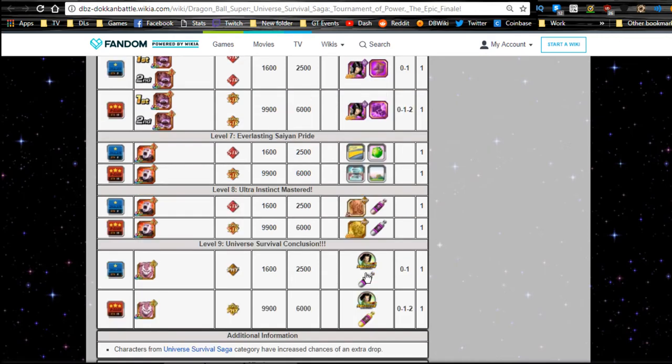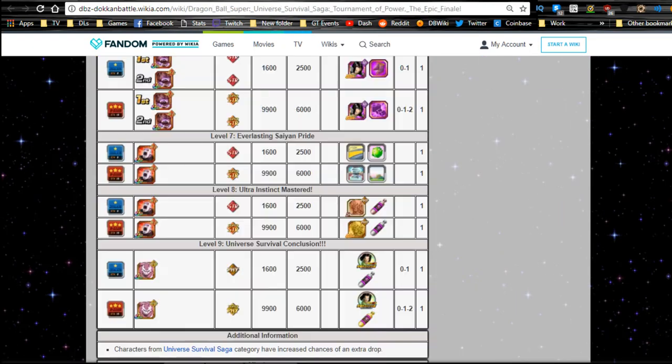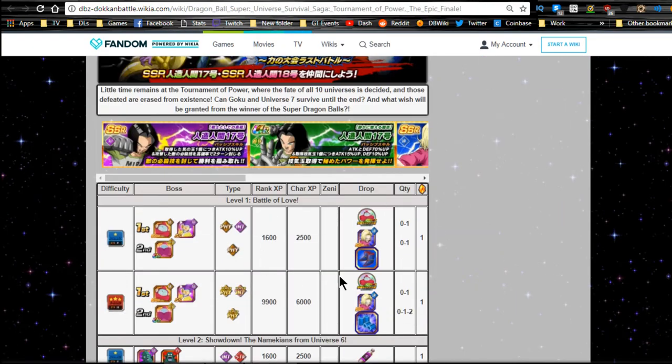Keep in mind with Dokkan awakenings you need 10 of each Android 17 and Android 18 metal to Dokkan awaken each individual one, so 20 metals total. For Ribrianne you'll need 10 of her medals, so keep that in mind when grinding out this event.